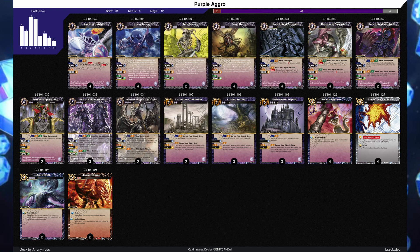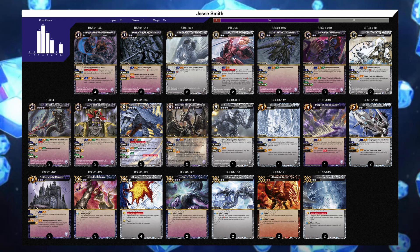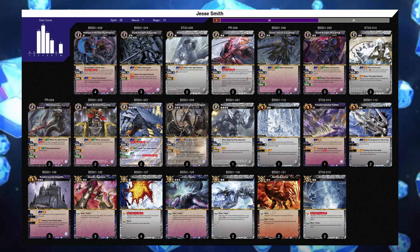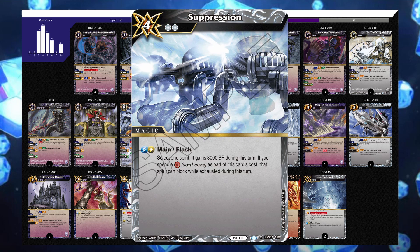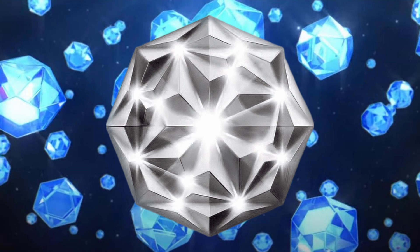Here's another purple list that shows it can also go in an aggro direction. This plays a lot of the cheap vanilla spirits of Demo Bones, Bone Scout, and Skullfly that you can play for free and swing at your opponent, taking advantage of the Nexus Rotting Swamp to help retain cards. While Nemesis is only featured in this aggro list, there have been lists recently that include Nemesis in a more midrange deck. And before we fully transition to white decklists, allow me to show you a list that combines purple and white.